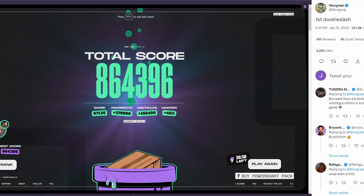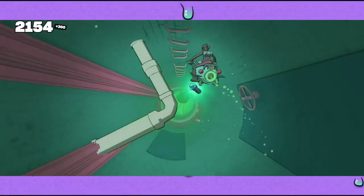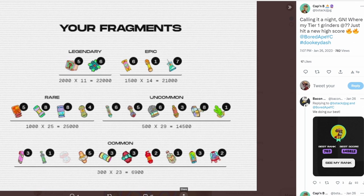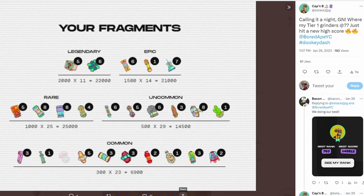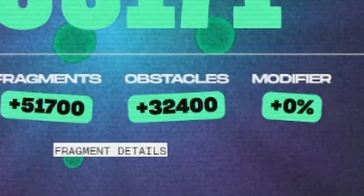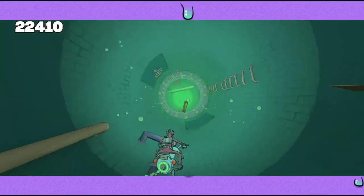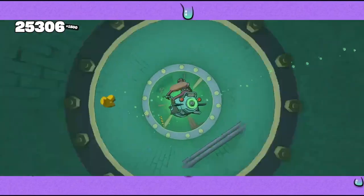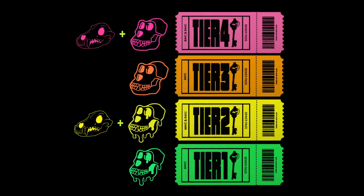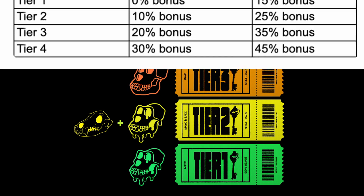Understanding the scoring system helps you score higher. You collect glowing fragments of different colors worth different points: gray (common) = 300, green (uncommon) = 500, blue (rare) = 1,000, purple (epic) = 1,500, and gold (legendary) = 2,000. For obstacle scores, breaking wood gives 400 points, and dashing through larger objects — like foam booths, cows, Christmas trees, wheelbarrows, file cabinets — also gives 400 points. Sewer pass tiers add bonuses: tier 4 gives 30%, tier 3 gives 20%, tier 2 gives 10%, and tier 1 gives no bonus.